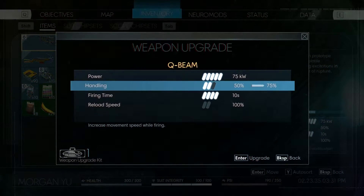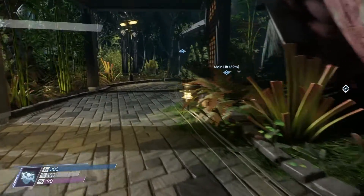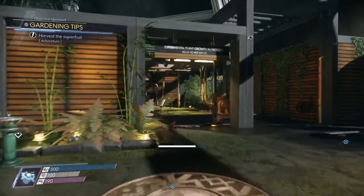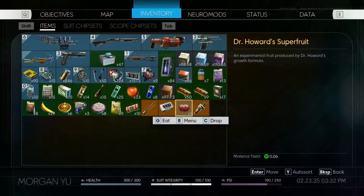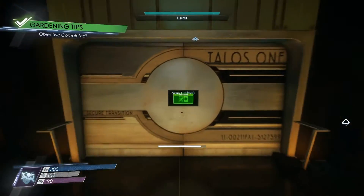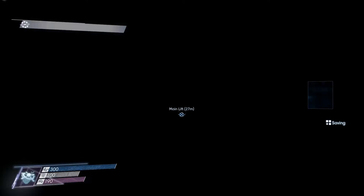One more upgrade kit. Now we can move at 75% speed while firing the Q-beam. Look at all that ammunition I've collected. And the tomato's done. Harvest the Superfruit — Dr. Howard's Superfruit. The thing about the Superfruit is that it restores your health to full. You can actually keep manufacturing more of the growth formula and getting more tomatoes, but I have so many med kits I don't really need it — even though I've got 300 health and that's the only way to go from 1 to 300 with one item.